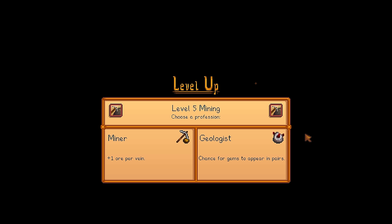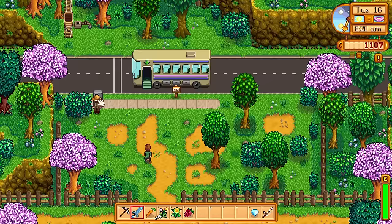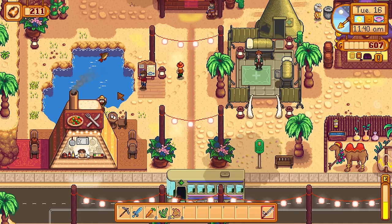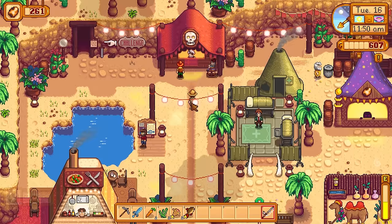I got level 5 mining today — going with Miner, plus 1 ore per vein. The next day Pam said she was going to the festival, so she wasn't driving the bus. But we can actually drive the bus ourselves — we still have to pay 500 gold for the ticket though. Back out to the desert for the second day of the event. Willy tasked me with catching a scorpion carp, which wasn't much of an issue. Once I gave it to him he gave me 50 calico eggs, bringing me up to 261 eggs.